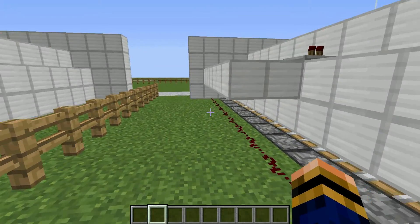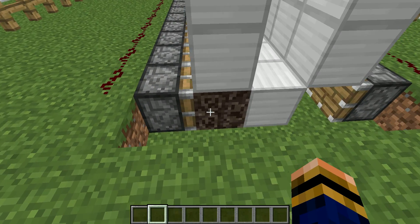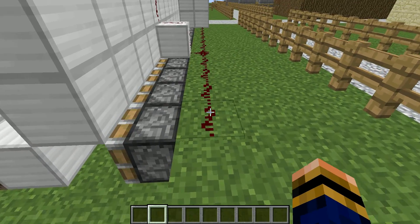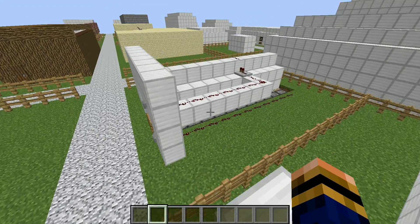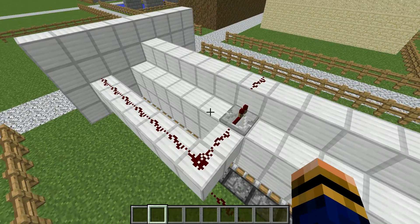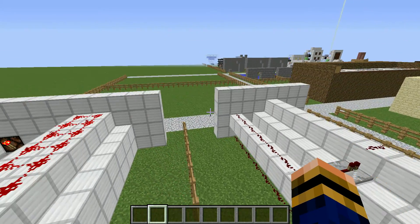All you need is a trail of redstone going to pistons. The piston layout is literally: soul sand, iron, air, then a normal piston. You've then got all the redstone around here which goes to the top button. Really simple redstone — there's nothing simpler. There is one repeater here, but that's just to make sure the pulse goes far enough. That's pretty much it.